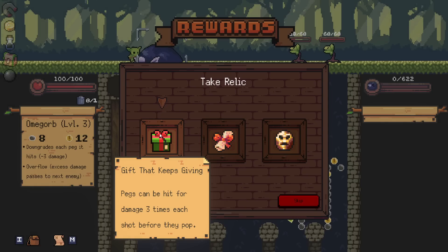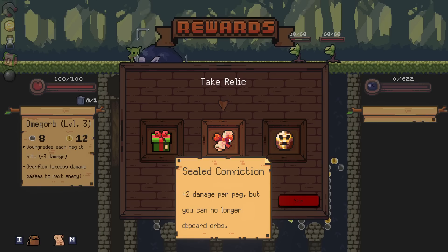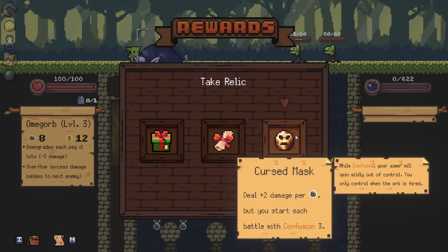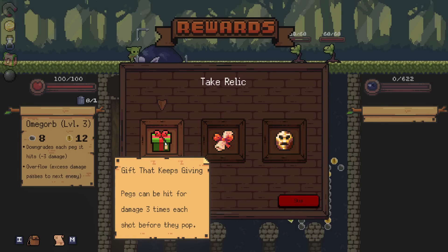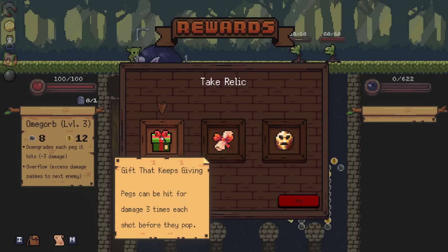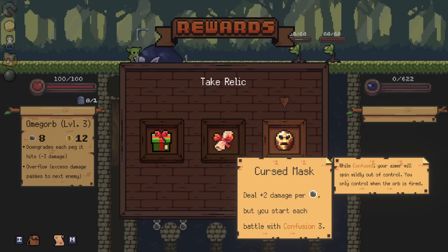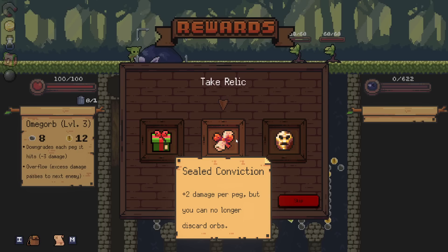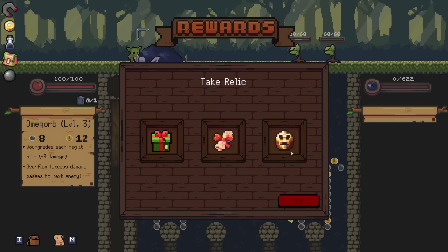Pegs can be hit for damage 3 times each shot before they pop — I think that's bad. Plus 2 damage per peg, but you can no longer discard orbs — this is literally broken and insane. And the cursed mask: deal 2 damage per peg, but you start each battle with confusion. While confused your ammo will spin wildly out of control — you only control when the orb is fired. I don't understand what 'you only control when the orb is fired' means. So the choices are: the weird thing, the overpowered thing, and the powerful-but-who-knows thing. I think I will go with the cursed mask — confusion 3 — because I don't know what confusion 3 is. This straight up seems overpowered to me. Sometimes you'll have a dog orb you can't use, but even the dog orb will do 3 damage. So the dog orb becomes like a 3.9. I think I'm going to go with the cursed mask just because I want to see what confusion is.